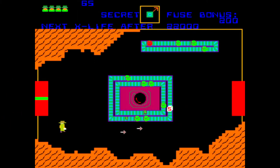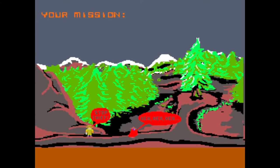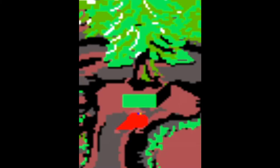Once you select your beginning level, the game begins. If you begin on the first level, you will have a short cutscene in which Dr. Boom runs past you with the stolen plans. He will enter a secret passage under a tree and Agent X will follow him.